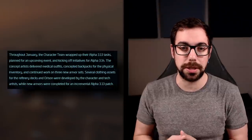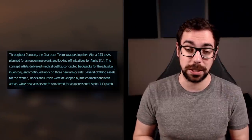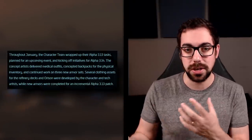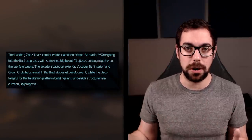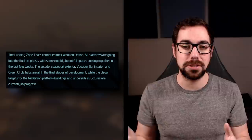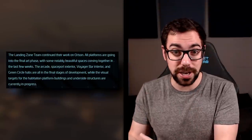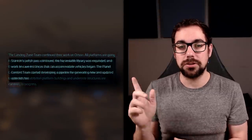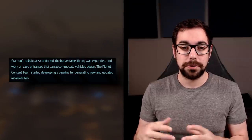For character art, they made medical outfits for pending medical gameplay and concepted backpacks for a planned physical inventory system — which implies we'll be able to loot NPCs and players. For environment art, a lot of work is going into Orison; all platforms are in the final art phase, including an arcade, spaceport exterior, Voyager Bar interior, and habs. They also worked on cave entrances for vehicles and updating asteroids.